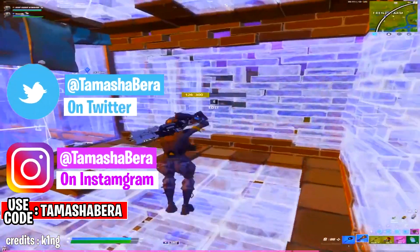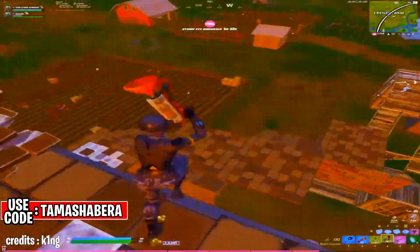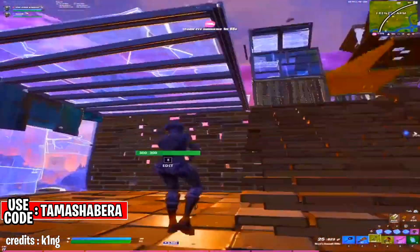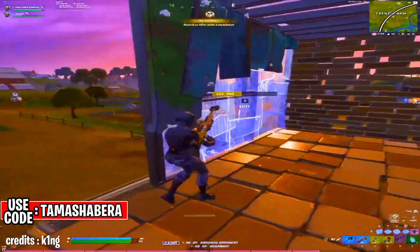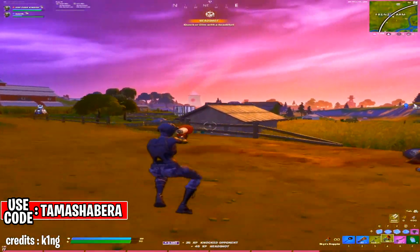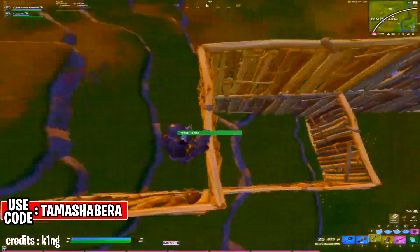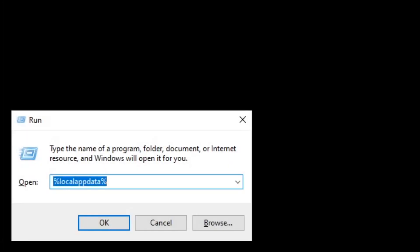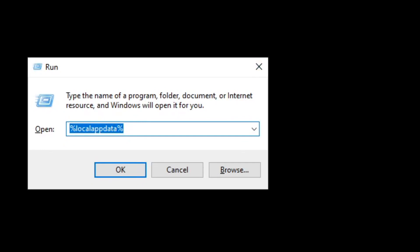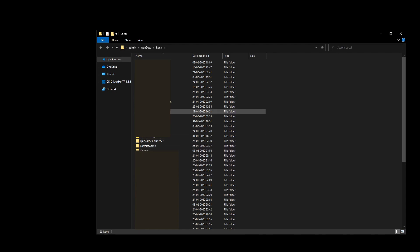Now I'm moving over to the Fortnite stretched resolution tutorial for PC. This is how easy it is. First, go to your desktop — quit Fortnite and quit Epic Games. Then press the Windows key and R on your keyboard to open the Run dialog, or just type 'run' in the search bar and open the Run app. In Run, type '%localappdata%' and press OK.